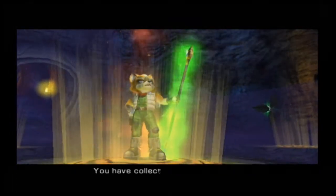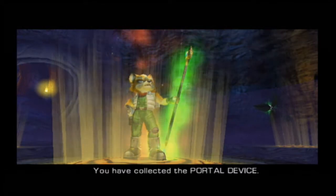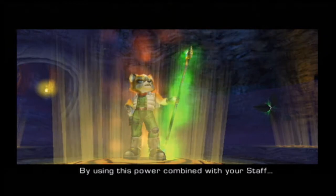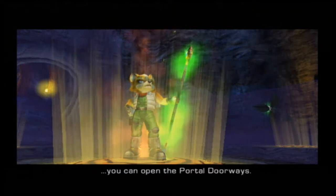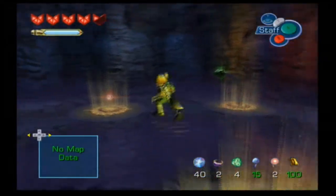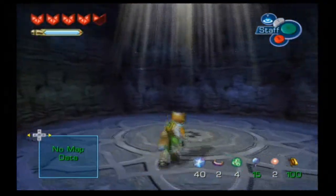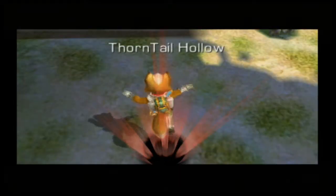Why are all the annoying things happening in this segment of the game? Anyway, this gives us the portal device. This is not Aperture Science. Maybe someday. Possibly. By using this power combined with your staff, you can open the portal doorways. No, they do not come in orange and blue. Although that would look pretty cool, to be honest. But the portal doorways are just those weird doors that you've seen around, with a weird staff thing in the middle of them that you didn't have any way to open until now.